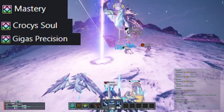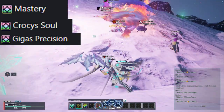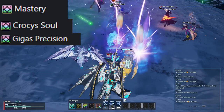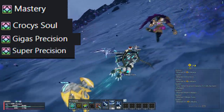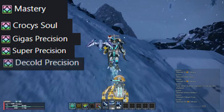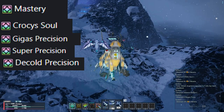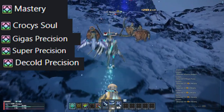Additional augments include Gigas Precision 3, which drops from Gigantix and can be exchanged for in the Augment Capsule Exchange; Super Precision, which drops from Cannonball Rumble; and D-Cold Precision, which comes pre-installed on Redbox Unix and can be found in the Kavaris Exchange Shop.